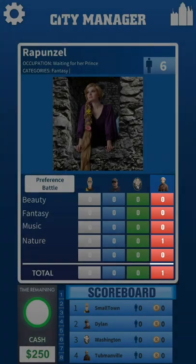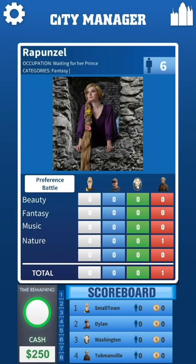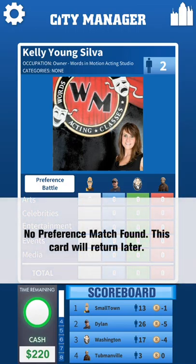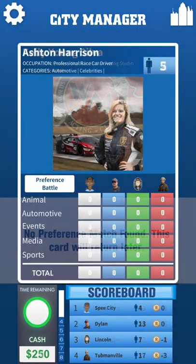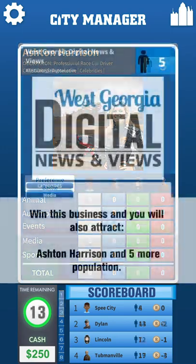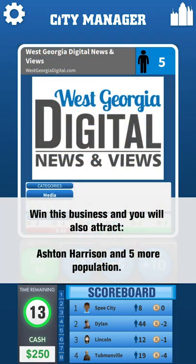What happens if no city has any matching preferences? This is common early in the game. After the preference battle, if all four columns end up with zero in the total row, a message appears saying 'no preference match found — this card will return later.' In the board game, we called that Limbo and set the card off to the side. As soon as a business card comes up which has a category matching a preference on the people card in Limbo, a message pops up announcing that the business card will also attract that person to the winner's city. The winner also gains the population associated with that person in addition to what they already receive from winning the bidding on the business.